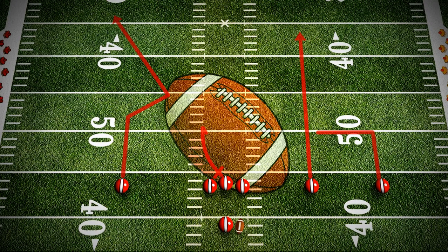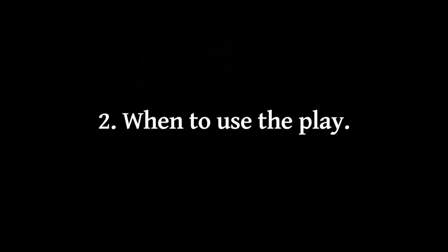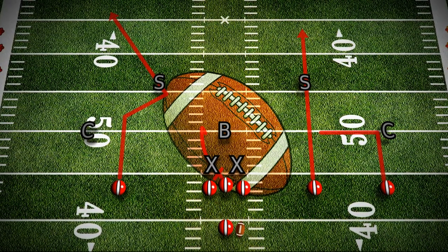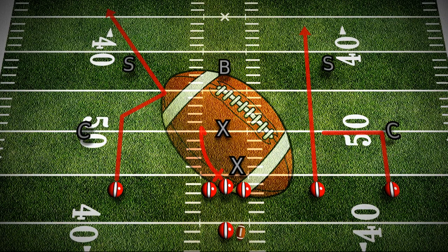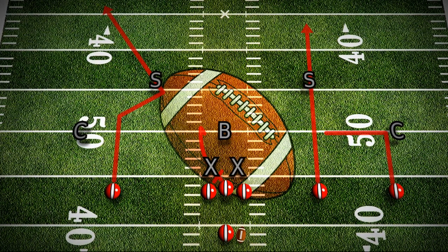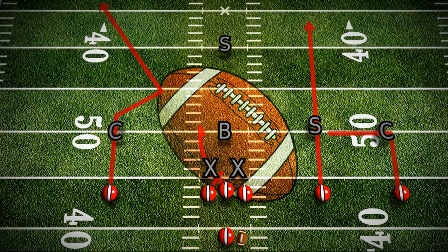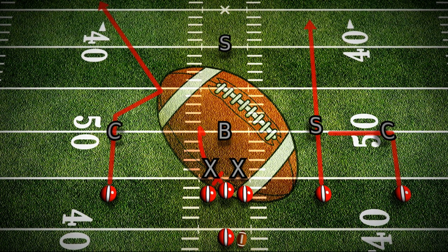The first thing we need to do is include the defense. This play is designed for use against a zone defense, specifically a 2-3-2 defense. Personally, I prefer plays that can be used against both a shallow zone defense and a deep zone defense, but for explanation purposes this will do just fine. It's also for 7-man, but the principles can be applied to 8-man and 6-man as well. It's very important to know what defense the play is designed for, otherwise it's pretty much pointless. If you tried to use this play against man defense, it would defeat the point — there are a whole lot better plays to use against man defense.